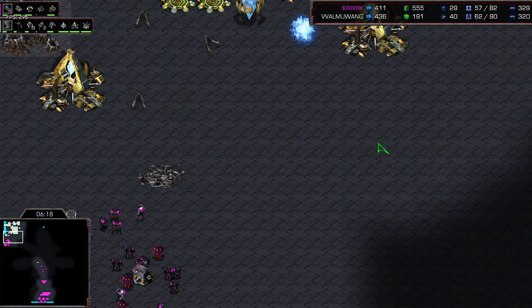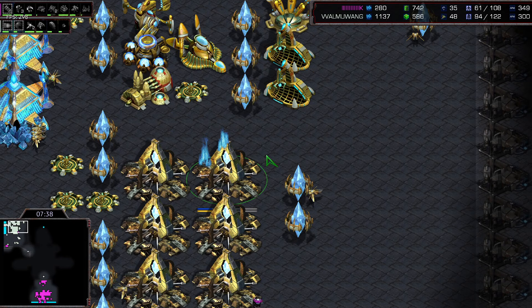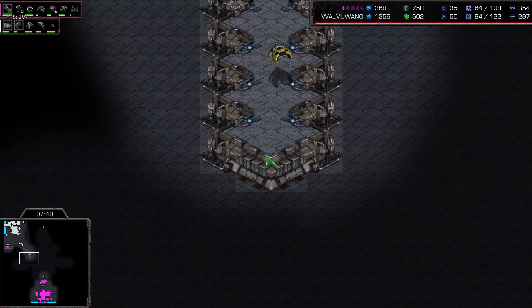A Dark Templar takes down the siege tank before the marines can save it. Still building tanks around the corner but Mong goes in with a surround — lots of zealots and dark templar in the mix. That is actually going to hurt Minchil quite a bit. A tank rolls forward but can't siege up, can't hit the probes, so the probes stay alive. He's got 48 probes, rich, with 8 gateways, 2 robos, and all the technology he needs.